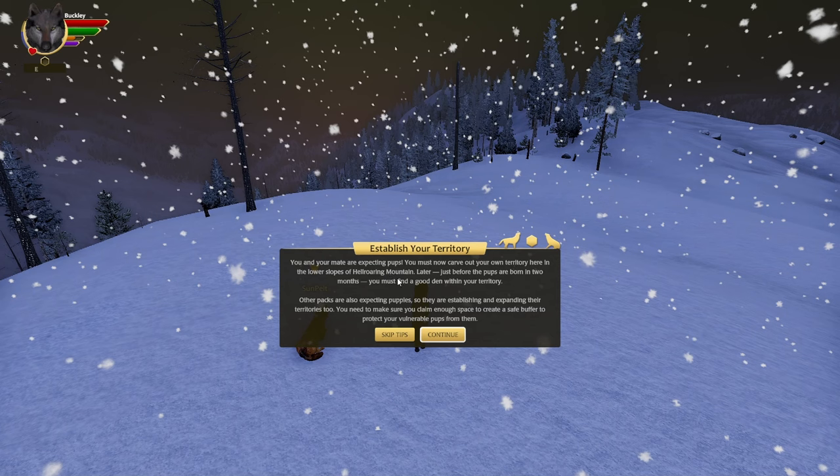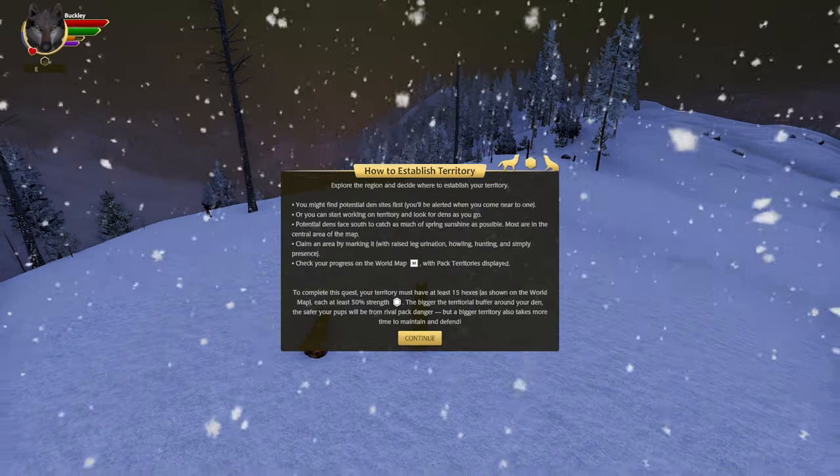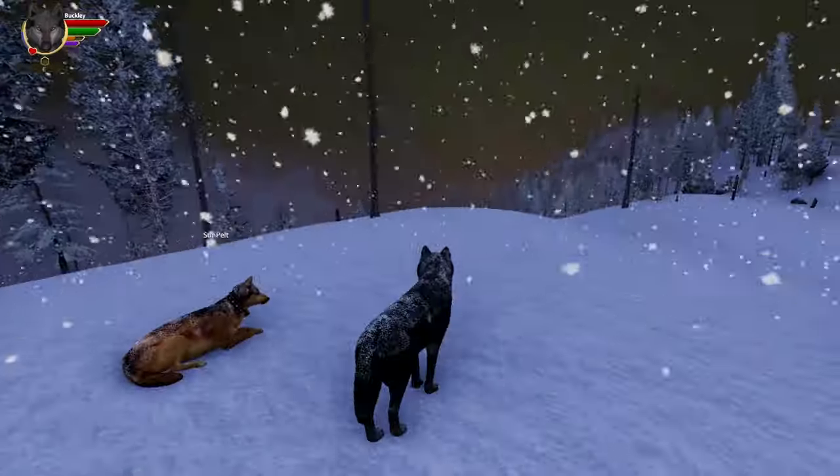'You and your mate will become the breeding pair — sometimes called alphas — of your pack. Their survival and the survival of your genetic code will be your responsibility. Even with all the dangers you have faced to reach this point, your real struggle has only just begun. Establish your territory — you and your mate are expecting pups and must carve out your territory here in the lower slopes of Hell Roaring Mountain.'